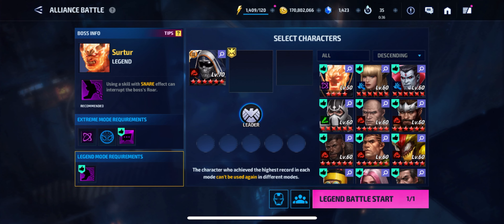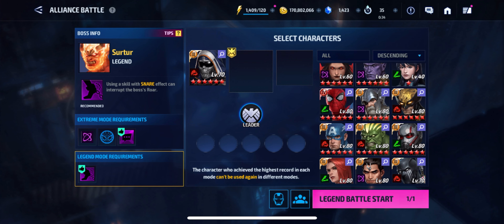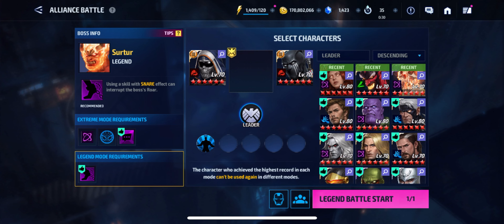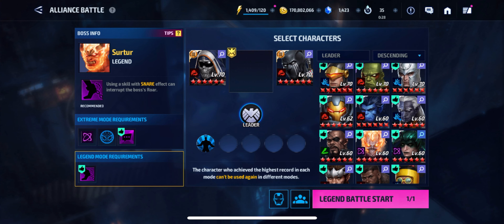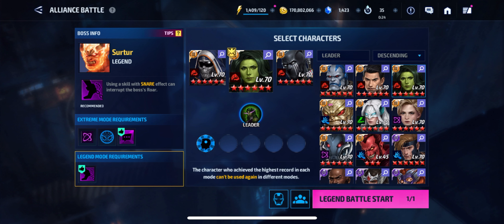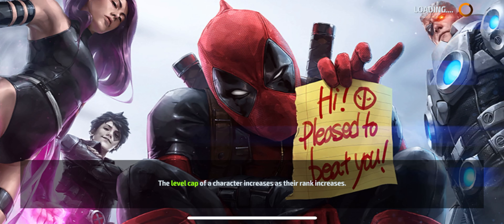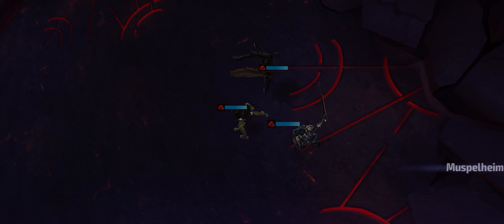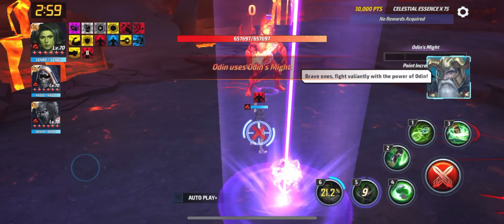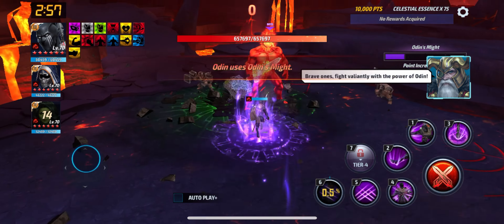We're going to bring in Taskmaster support. We're going to run She-Hulk lead and of course Black Panther. Yep, sure enough, we run She-Hulk lead, Taskmaster support, and then Black Panther himself. I do believe he has one of the cancelable skills for this ABL day, so that'll be pretty nice. Let's go ahead and take a look at how well he can do.